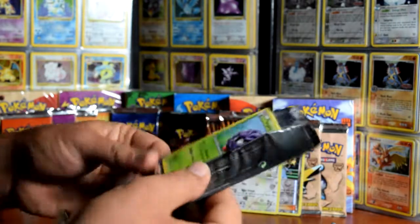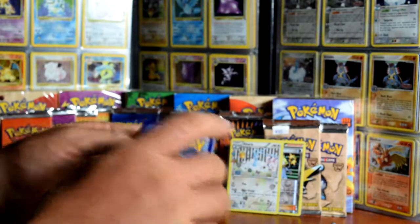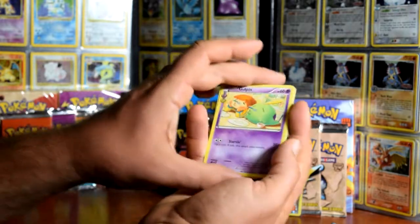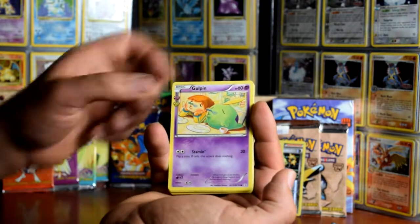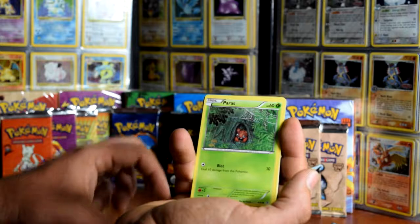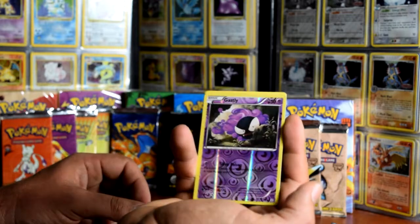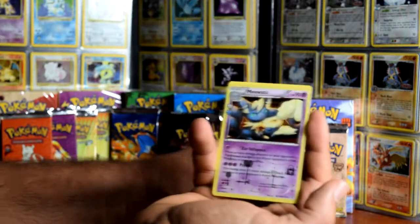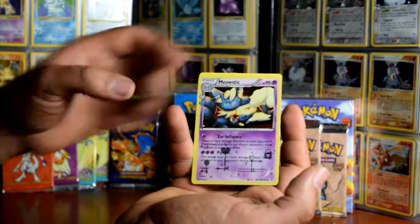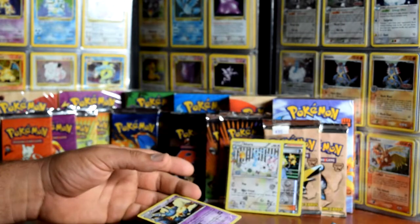Are you guys getting any great pulls out of these boosters? Feel free to comment. Let's go three from the back. Goldeen, Persian, Pokeball, Tangela, Paras, Rhyhorn, Clefairy. Reverse Ghastly - that's pretty cool. And a Meowth, which is our Rating Collection rare. And a Hitmonlee rare - that's alright. No EX yet.